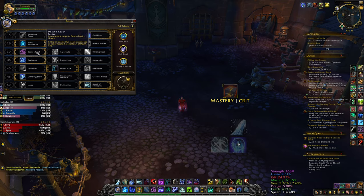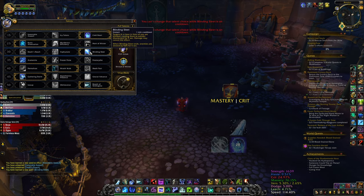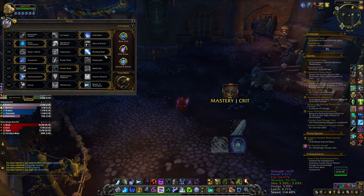The third talent is up to you. If you play dungeons you can go with Blinding Sleet - it makes an AoE stun and slow, which is very good for the tank to kite. I always go with this one. You can go with the single target stun if you want, but I prefer the blind and slow in dungeons.